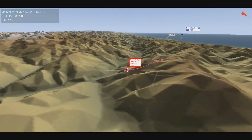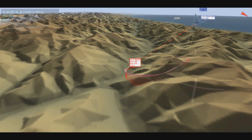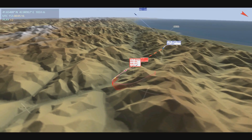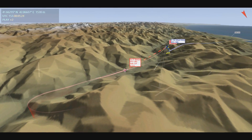At this point the enemy is getting too close to me, so I decide it's time to press the attack. I break into him, acquire him on the helmet mounted sight. He fires a sparrow, which fails to track, and I fire an R-73, which tracks true and destroys the target.